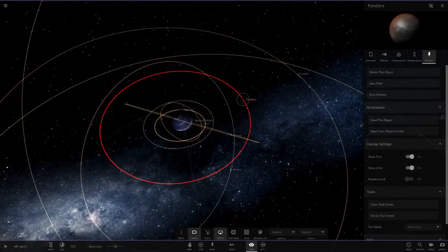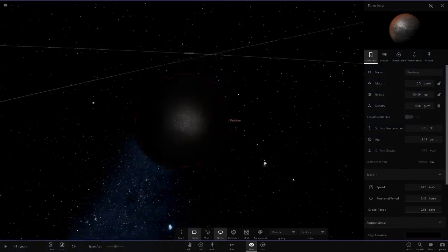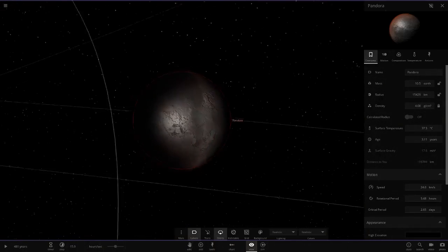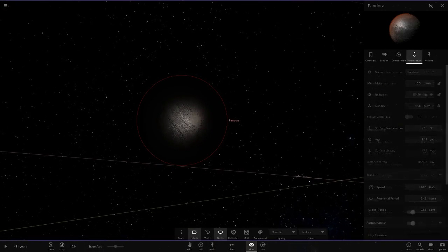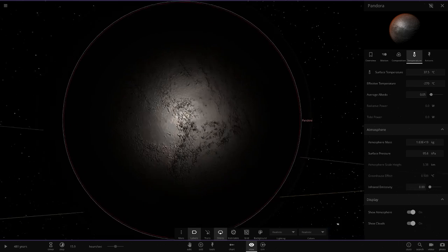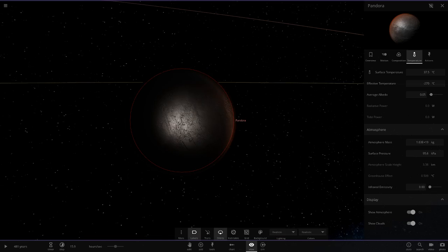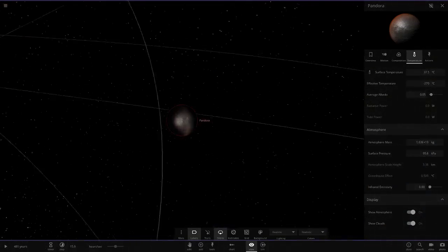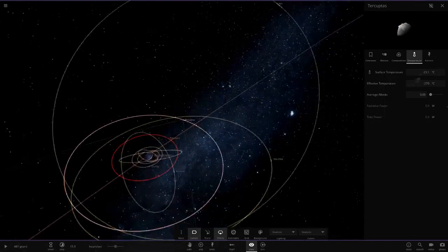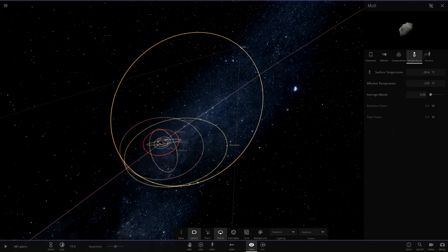Next up we've got Pandora here. Look how weird this thing is - it's got a really crazy atmosphere on it. Oh, it must be due to the amount of stars in here. I bet if I go on flashlight mode it'd be fine. Yeah, just because of the amount of stars in here it makes the atmosphere visualization go weird - unrealistic but there it is.